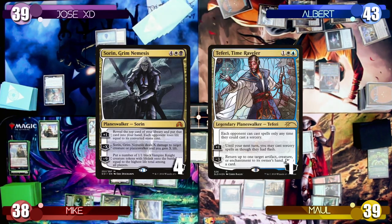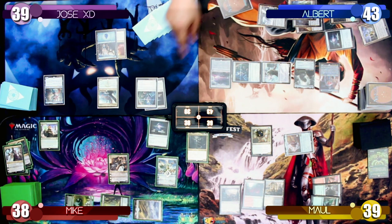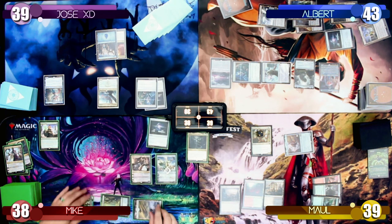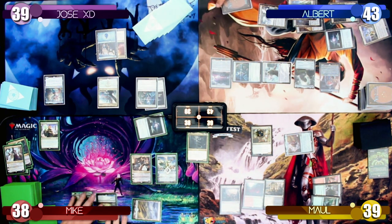I use Sorin's second ability to remove the remaining 4 loyalty from Sorin to deal 4 damage to Teferi. Mike should have gained 4 life here but we missed it. I use Narset's minus 2 ability but don't cast any Instants or Sorceries, dropping her to 3 loyalty. I then tap his Sol Ring to use up all his mana and pass the turn back to Mike.